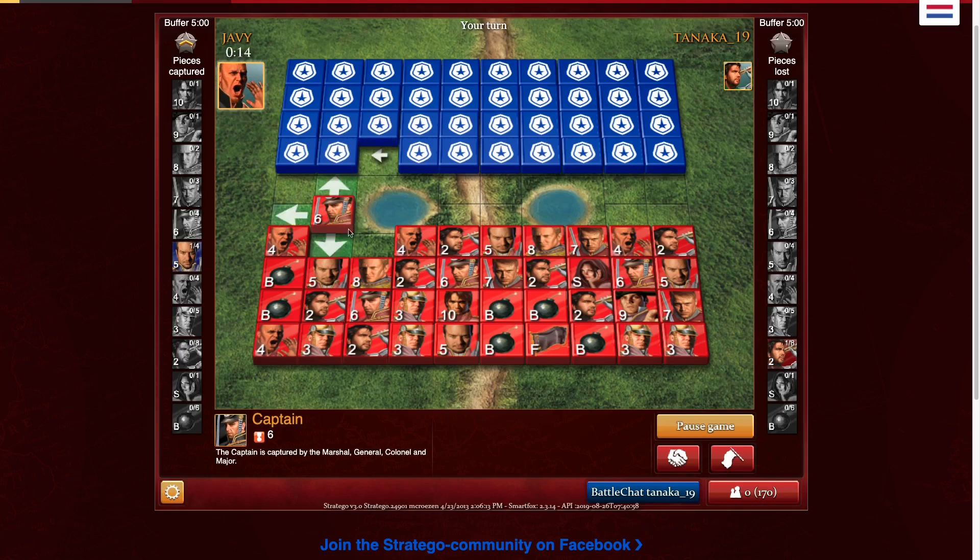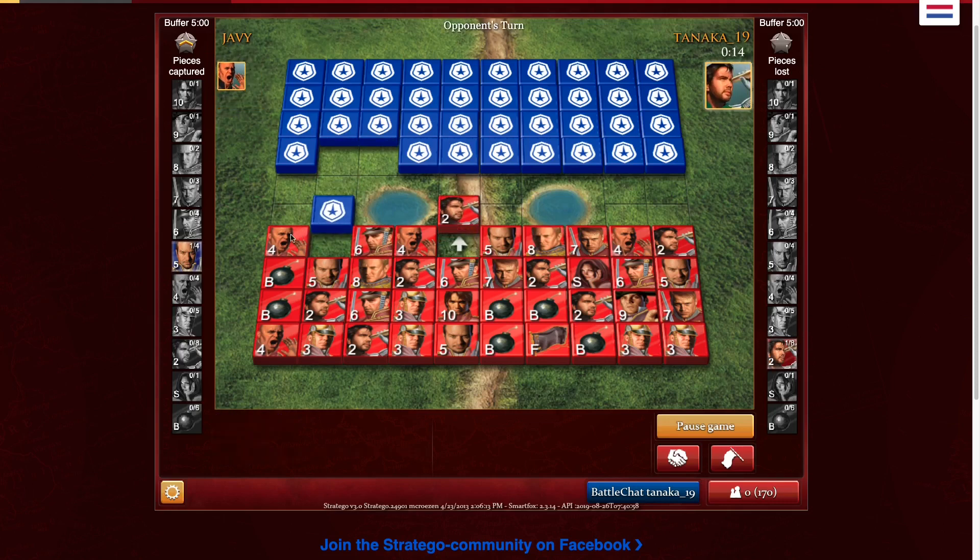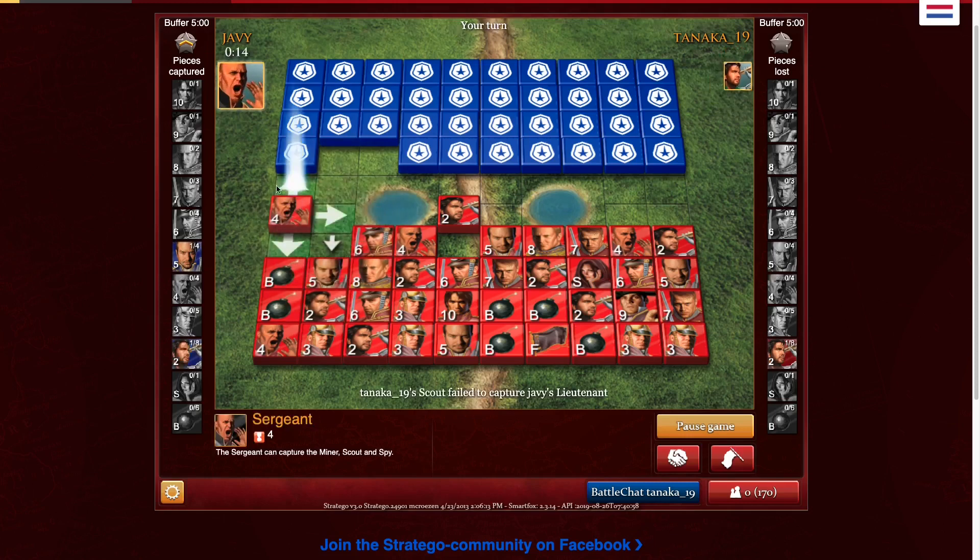Let's get into this game. We took that lieutenant with our captain and then he's rushing down with the piece. He moved in on that which makes me think it's nothing spectacular, because when a piece moves in on multiple pieces, it's typically not something very good. That could be a major, but typically that's probably like a scout or something. So it was a scout trying to find out what that lieutenant was.